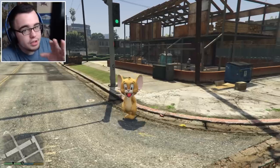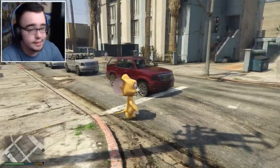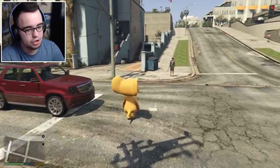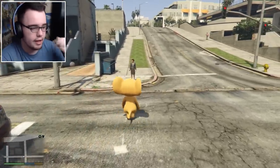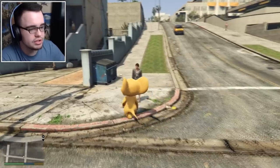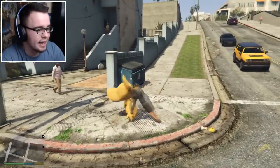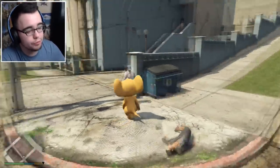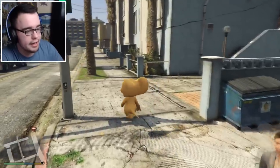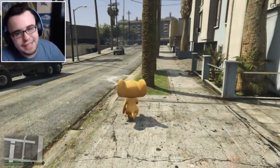We had to make him a decent size. We also have Tom, but Tom's nowhere around here right now. Now Jerry is the nice innocent one — he's always trying to escape Tom. We all know they don't talk too much in the show, if at all.